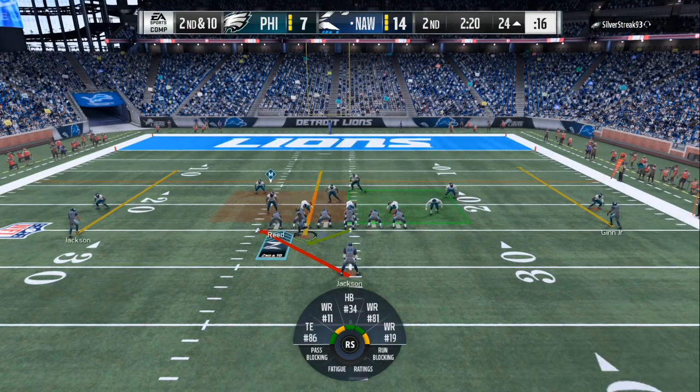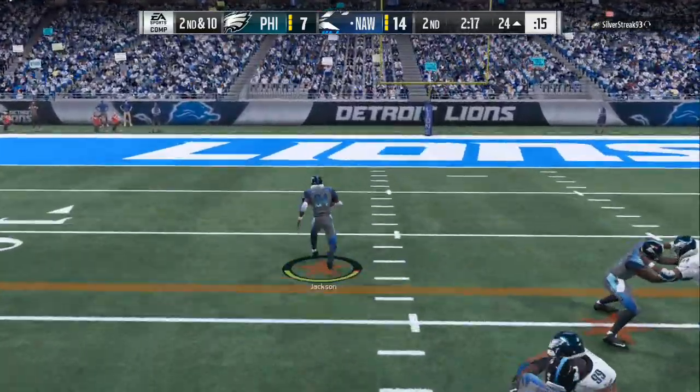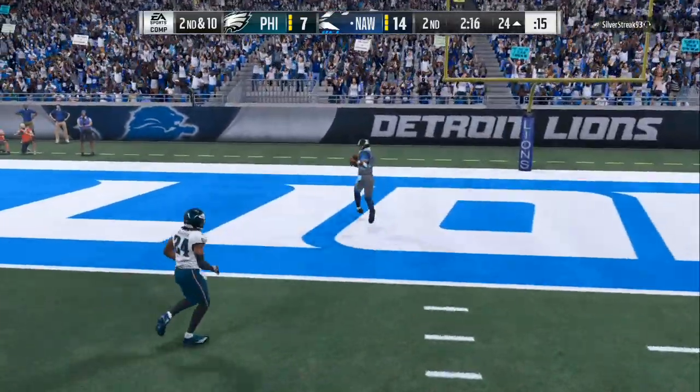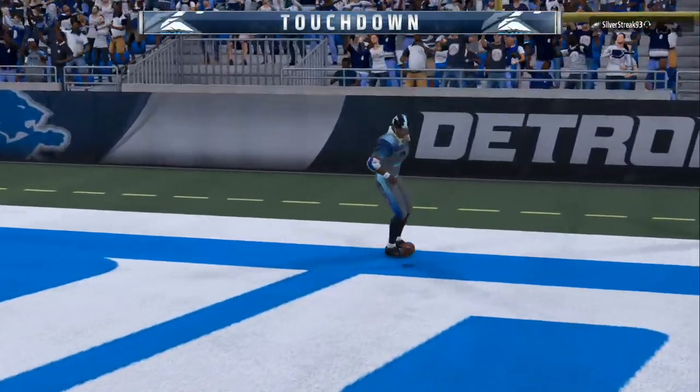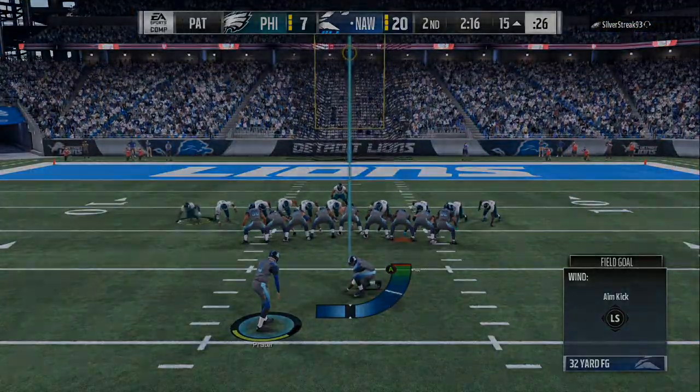14-7. He got so many people in the box right there. All we got to do is follow our blocks, do the truck stick glitch, and make everybody open up like the Red Sea, and we walk in for a tutty tutty. Patreons, be looking for the update — I'm going to give y'all the doubles and the trip scheme. Let's go.